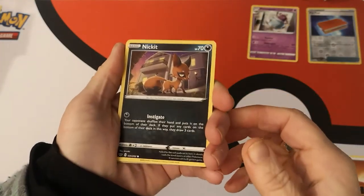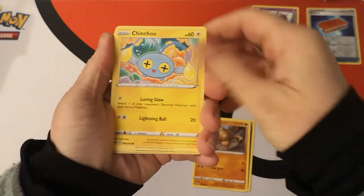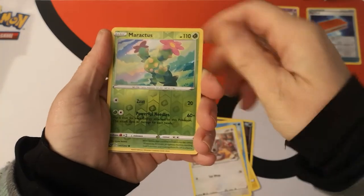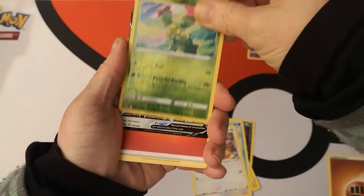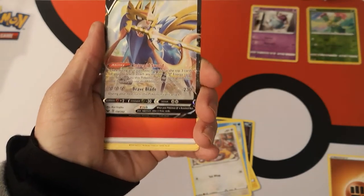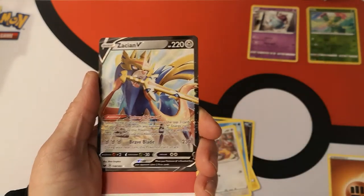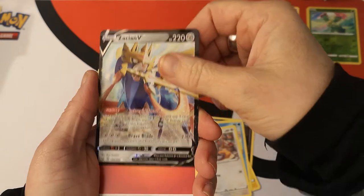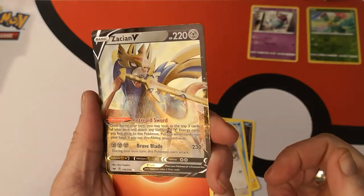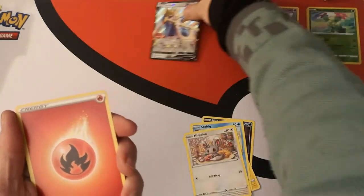Let's see if we can get some fire. We have a Nickit, Boutoi, Chinchou, Crabby, Mincino. We got a reverse holo Maractus. Nice — we have our very first Zacian V. Regular art. Very, very nice. So that's my first one of that.